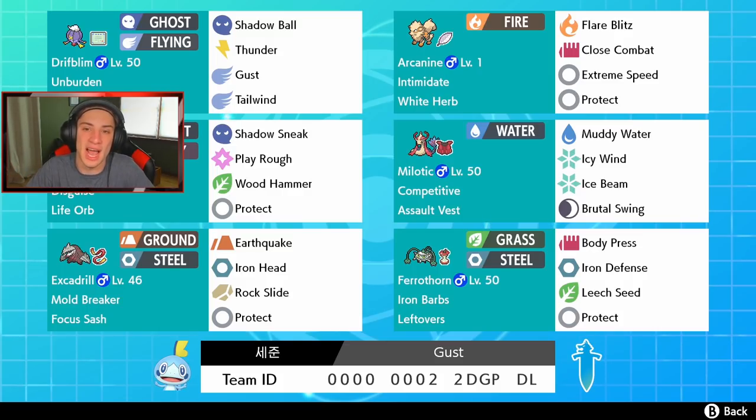Next we've got Arcanine with Intimidate, running Flare Blitz, Close Combat, Extreme Speed for first-turn priority, and Protect, holding a White Herb so when we use Close Combat our stat drops go right back up.